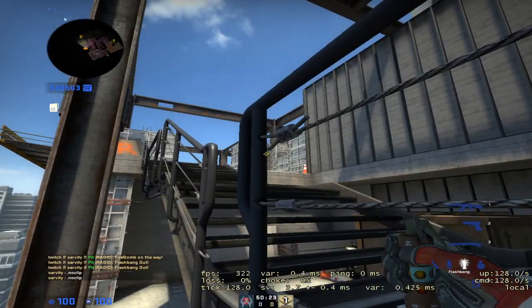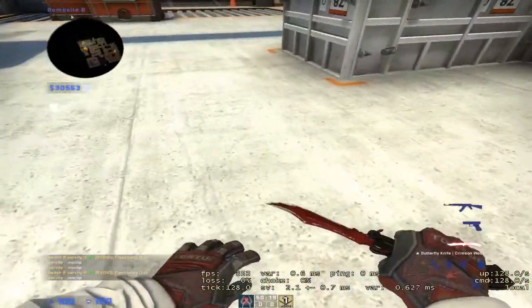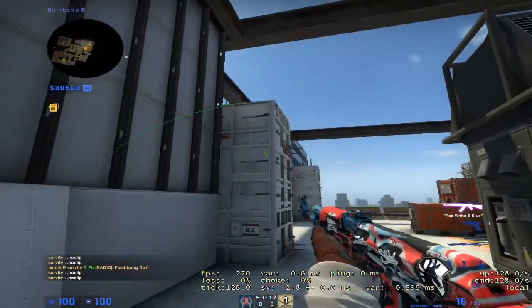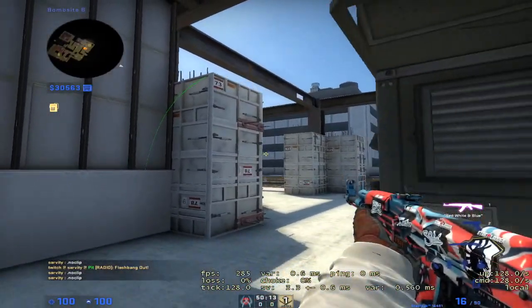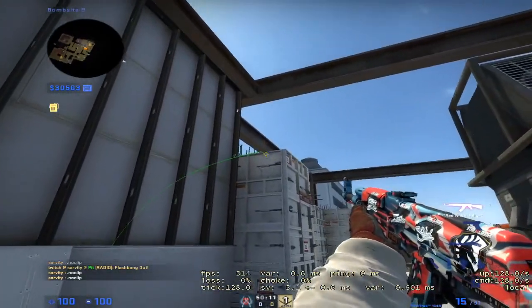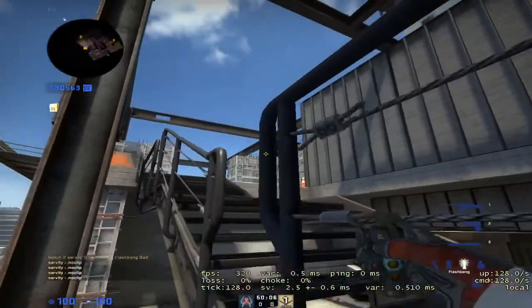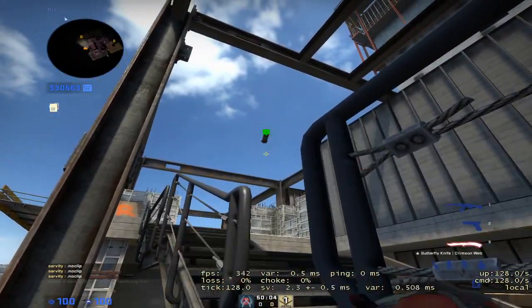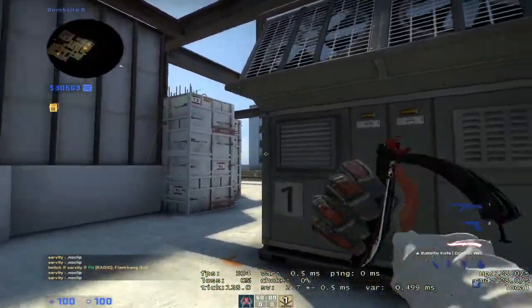Those flashes will pop right around here and the molly pops right there. You can see exactly where the flash pops — it will pop right here. So just aim right above if anyone's looking or peeking. You can pop it a little higher if you want — it's just all player preference. You can get away with a few more inches, so right there is even better.